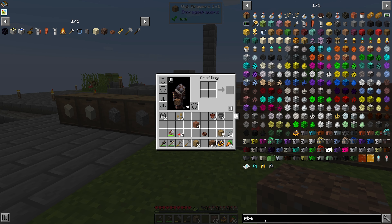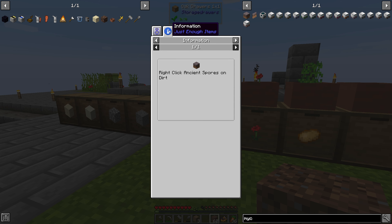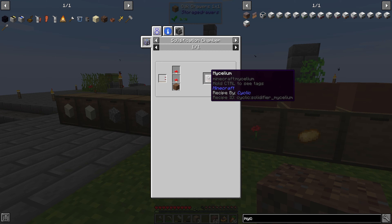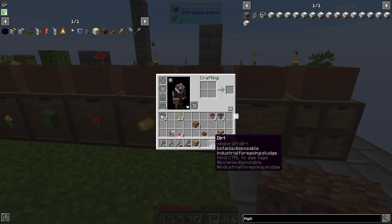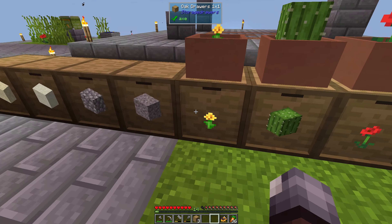Let's do psyllium — ancient spores on dirt. Maybe I need silk touch to be able to grab it, so we'll wait on that. The wandering merchant came by and I bought these red mushrooms from him for an emerald each, thinking that might be a decent way to get some stuff going.